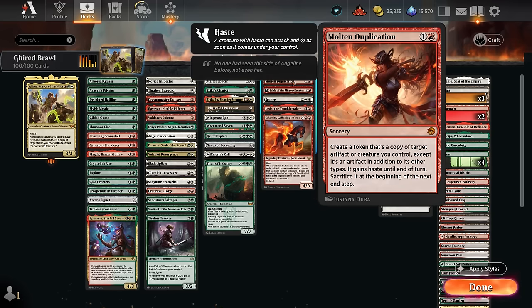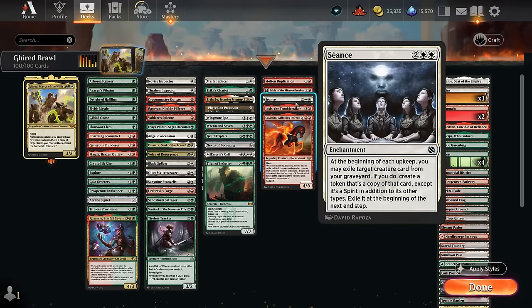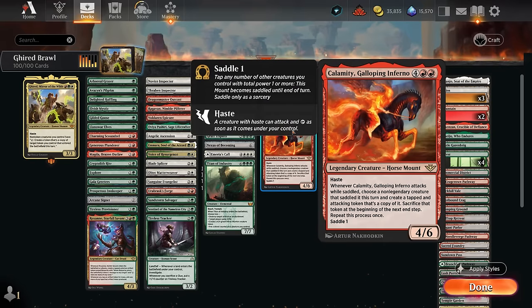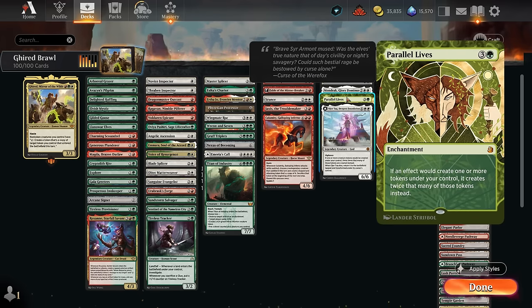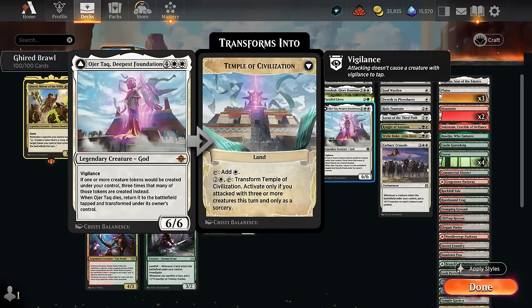Copy effects include Molten Duplication, a two-mana sorcery. Fable of the Mirrorbreaker — once we get Reflection of Kiki-Jiki — can start copying non-legendary creatures, and in the meantime the Shaman makes treasures when it attacks. Seance brings creatures back from the graveyard as copies exiled at the next end step, but we can copy them with Girat's ability in the meantime. Troublemaker can copy creatures if we discard a card. Calamity can repeatedly copy creatures. Doubling effects include Anointed Procession and Parallel Lives at four mana, Mondrak as a 4/4 creature that can be made indestructible, and the Deepest Foundation which triples only our creature tokens and flips into a land then back into the god when it dies.